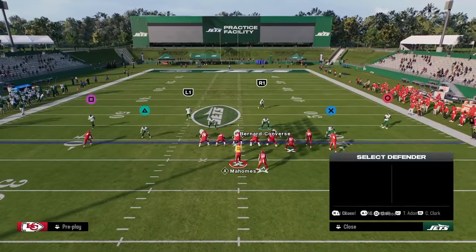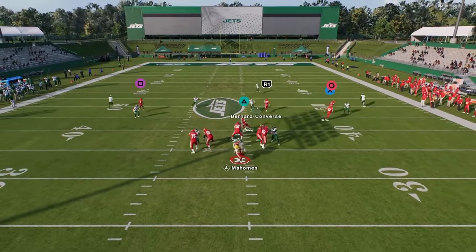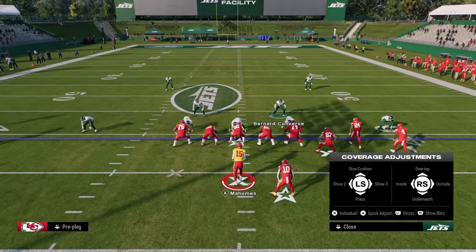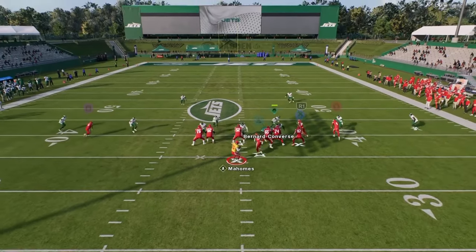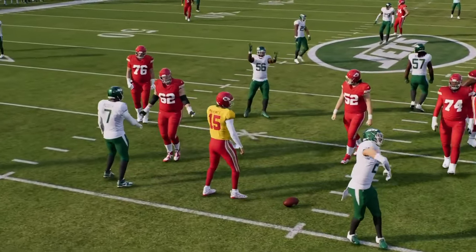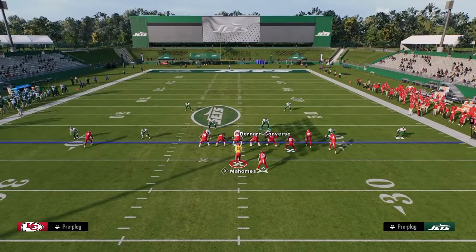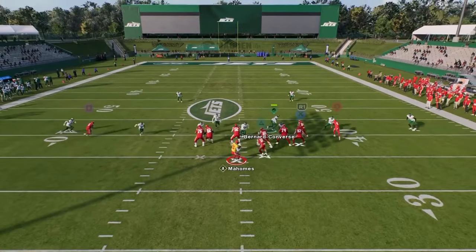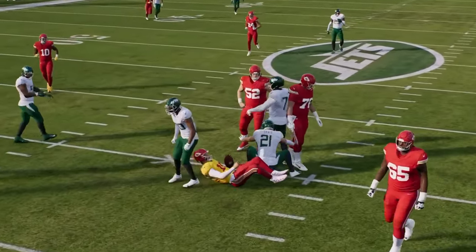For Free Safety Zone Blitz, we try to send four — just pinching — and often get that A-gap. It's very similar to the A-gap pressure from 3-3-5 Odd and even similar to Two-Four Double Mug. While this blitz isn't 100% consistent, it's one of the better blitzes in the game. Dollar also gives you many different options for pressure: DB Fire for a five-man overload, Free Safety Zone Blitz, sending both slot corners, or sending four.